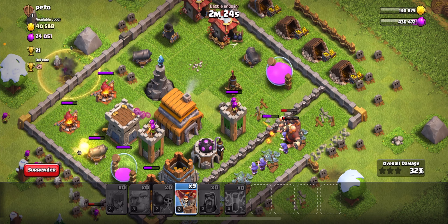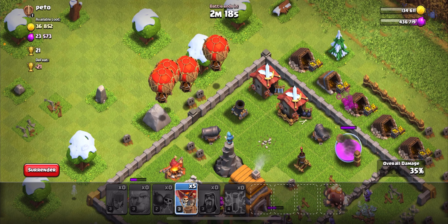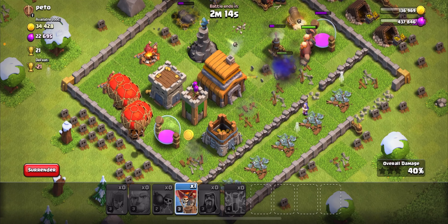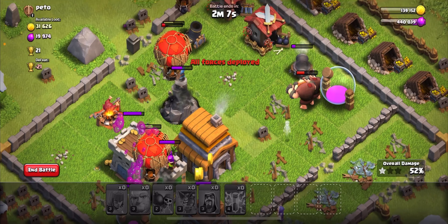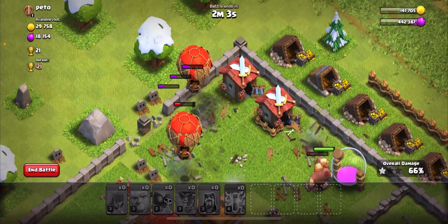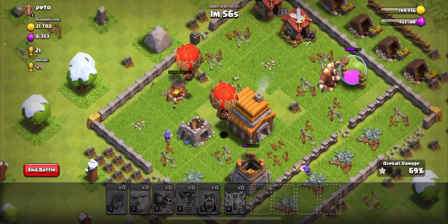Let's break down this wall. Hopefully we can get that air defense destroyed — if we get the air defense destroyed I'll feel way more confident placing balloons. Let's play some balloons there, come on air defense get down — let's go! The air defense is down. Now we have all our balloons played out, it's an easy raid from here because there are no air defenses left, and this is what I like.